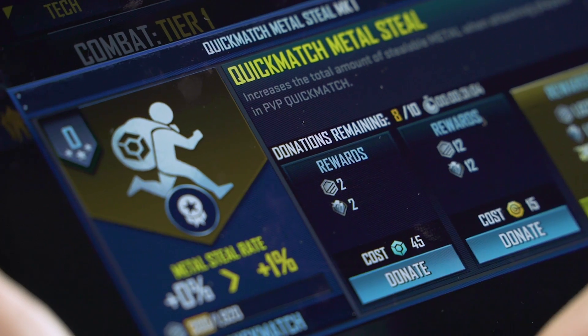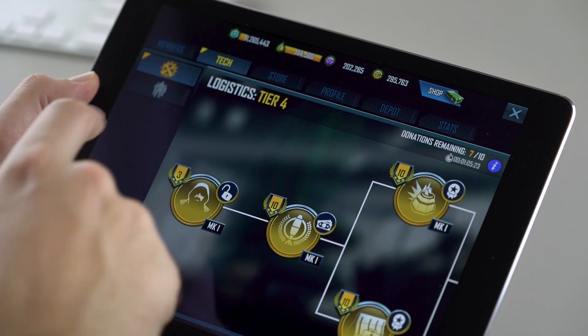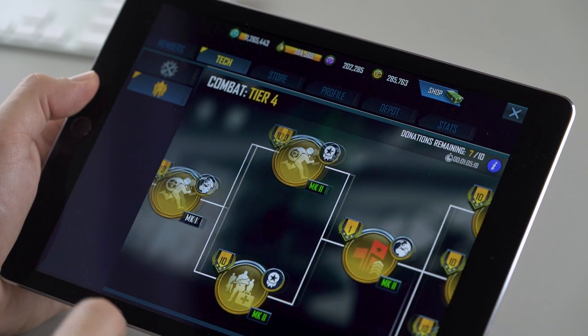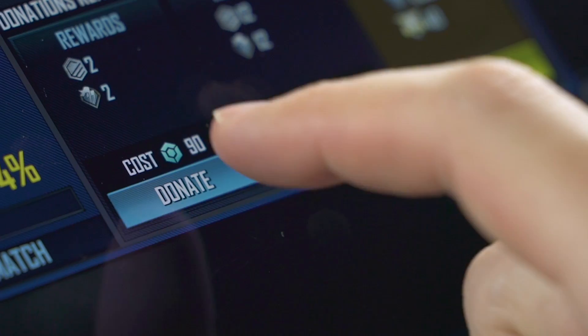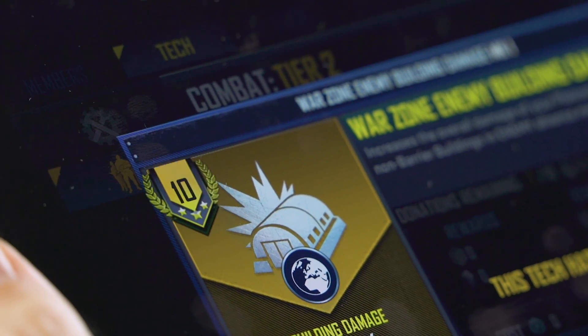Metal is the easiest way to contribute. Each donation makes progress toward the points needed to reach higher levels or the max level of that Tech node. As you upgrade each node, more nodes begin to unlock along the Tech Tree, and the more research nodes you upgrade, the more powerful your Alliance becomes and the more buffs it provides to each individual member.